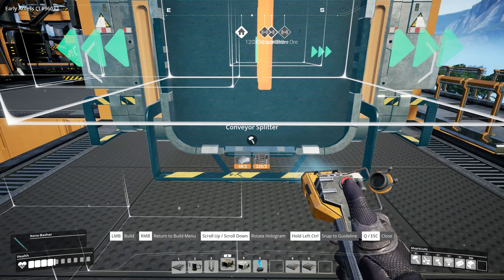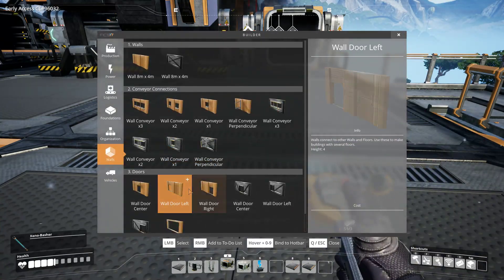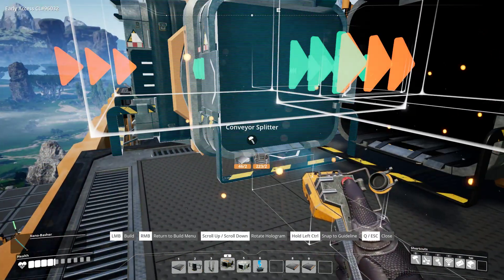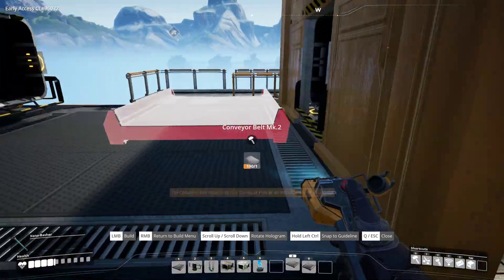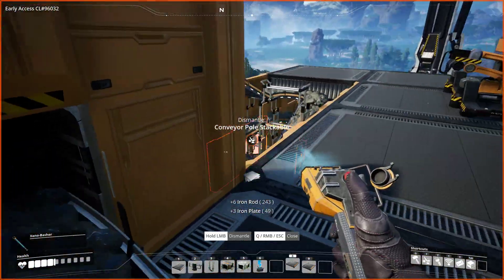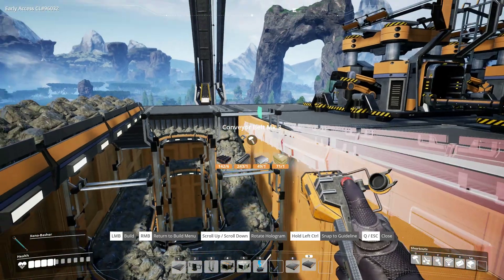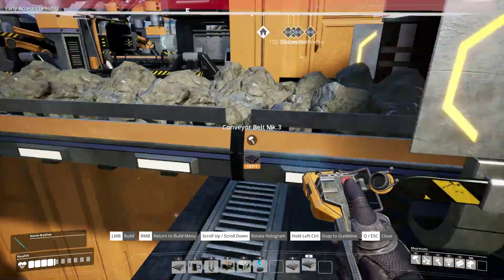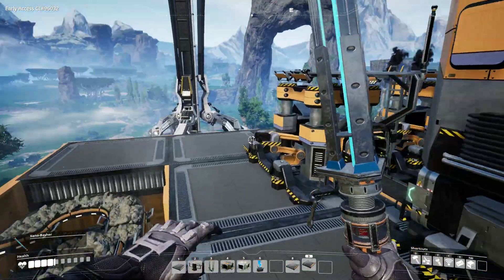It's definitely something that I want to try. It can't be a wall — it has to be a door, because of the splitter. Pop that in there. I just realized I didn't need to do that because it's not stopping me from jumping across here. Okay, there's that. And then we are ready to start building up for the next level.